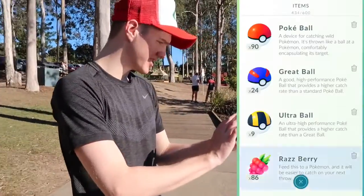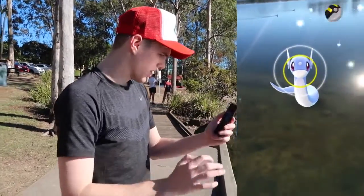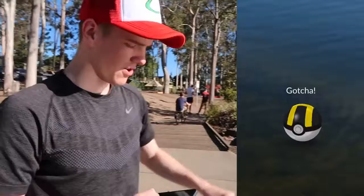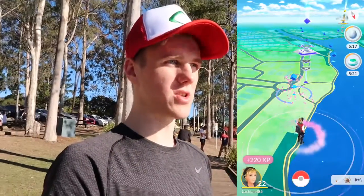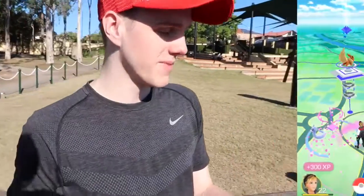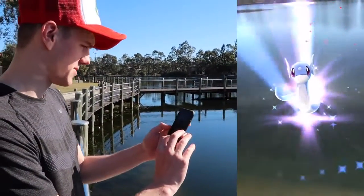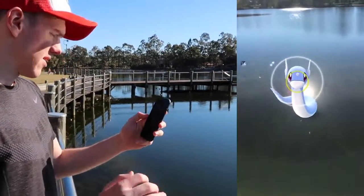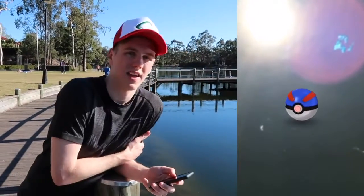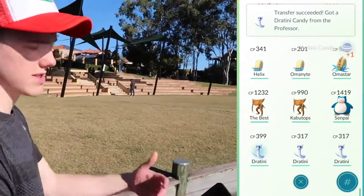We got a level 400 Dratini — not too bad at all. I think I need one or two more and I can get myself a Dragonair. I'm going to use an ultra ball. The ducks are coming for my Dratini — no, go away! Got him, nice! I have 21 candies at the moment, I can trade in two and I'll have 23. So one more Dratini and we have a Dragonair. And then a Dratini spawns on the lure — this is going to be the Dragonair! We'll take the 173 CP one.